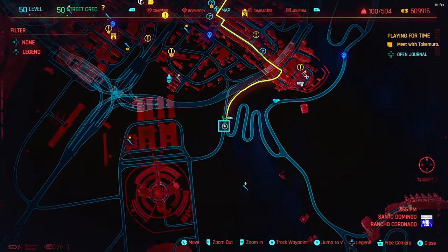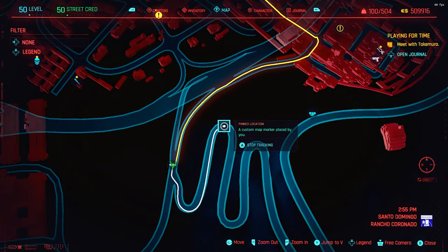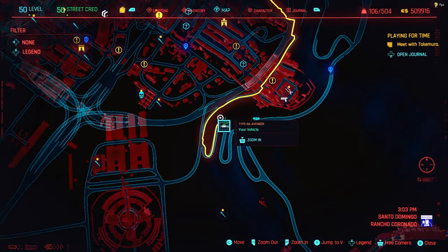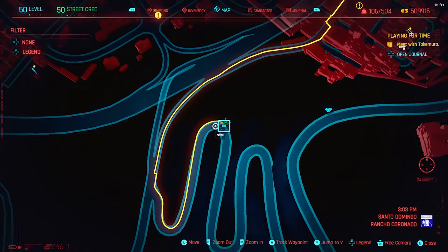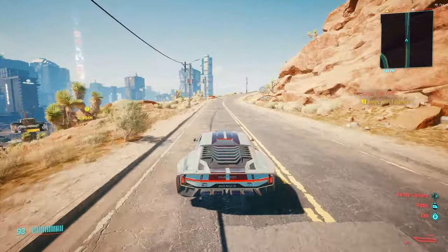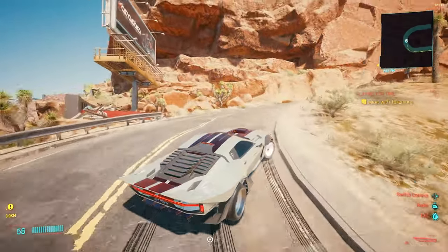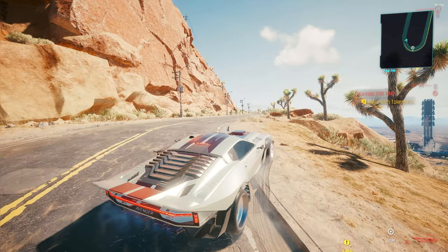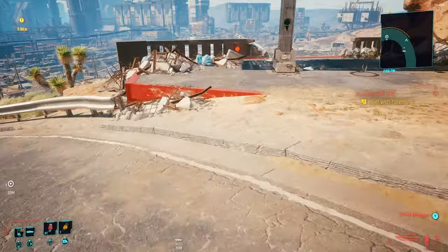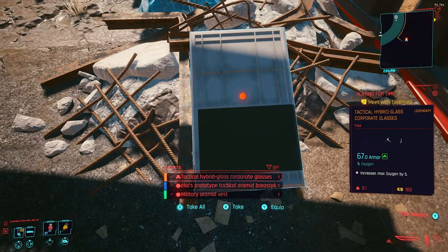Number three: the glasses. They're on a curved sweeping road section down in Santo Domingo. If you're coming up from the bottom, just follow the sweeping roads — on the first major sweep to the right, you'll see a billboard sign on the left. Jump out and underneath it you'll see a box, and inside that box is the Corporate Glasses. That's three pieces.